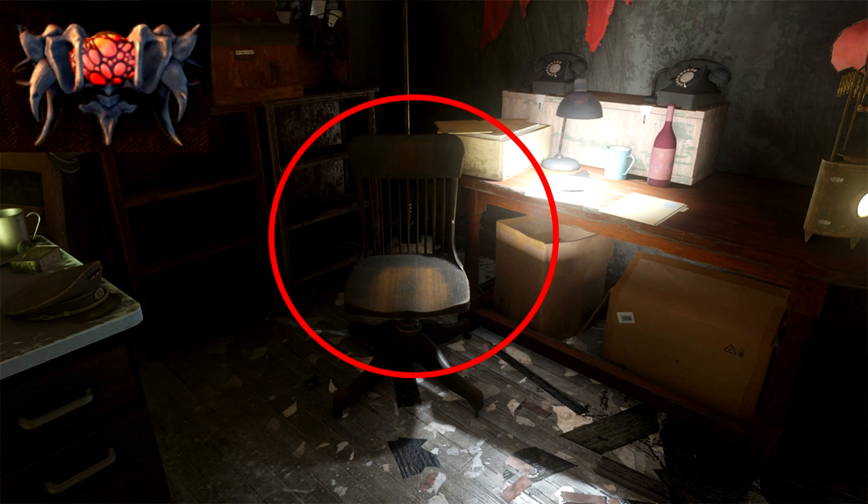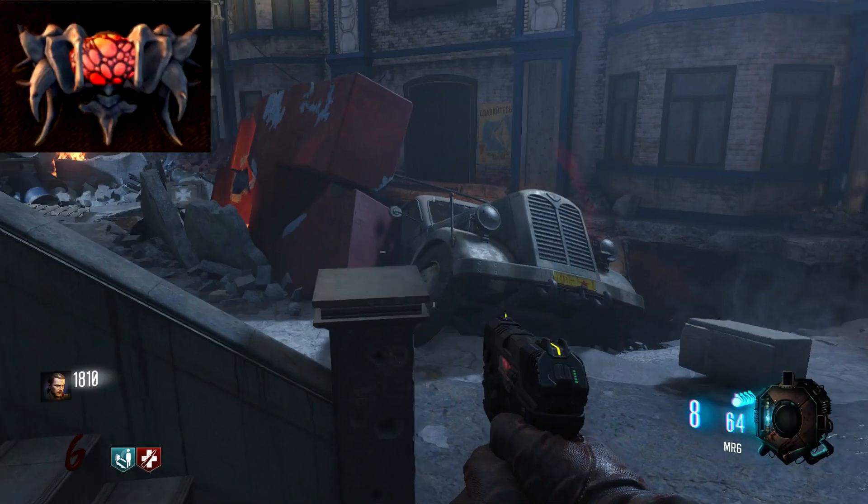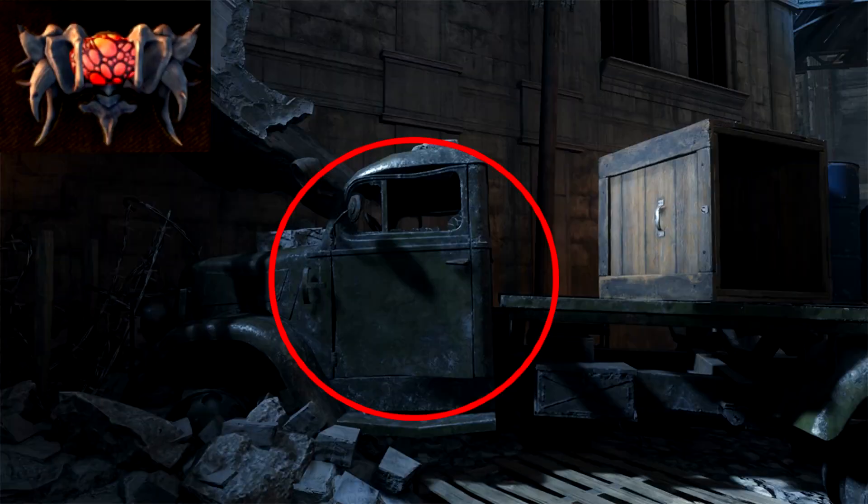Another location for this is right from Juggernog. What you want to do is head down the stairs and take a left. You'll see a truck, and the second location for this part will be on the door of the truck. This thing is super vibrant, especially with that red stuff in the middle. It's kind of hard to miss, especially on this dark map.